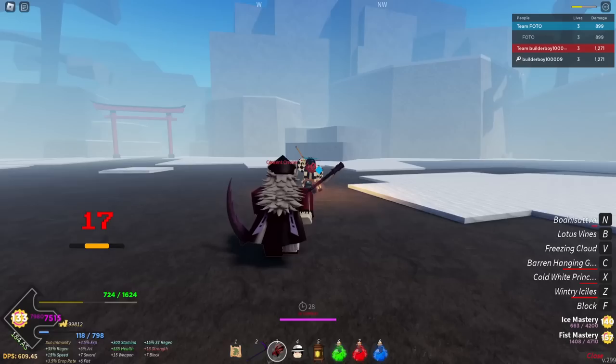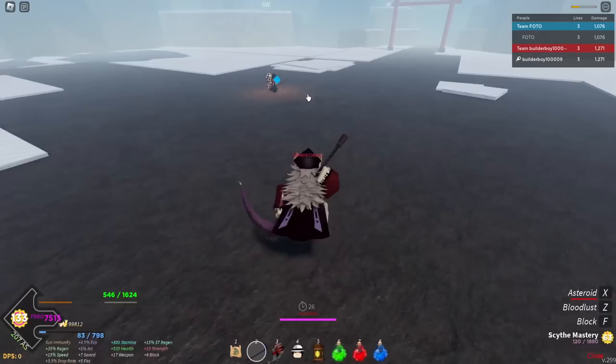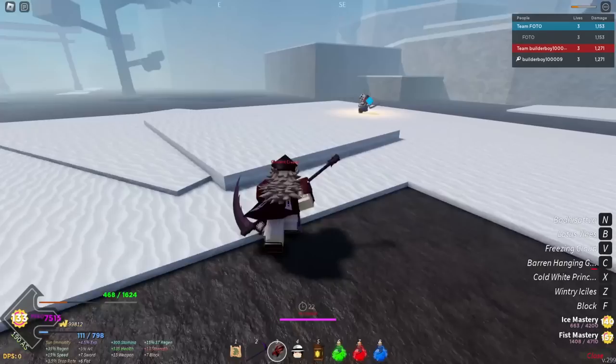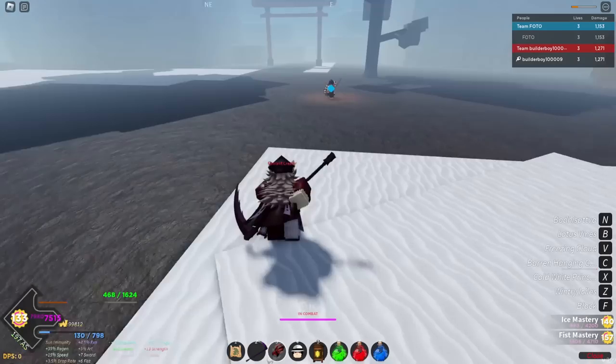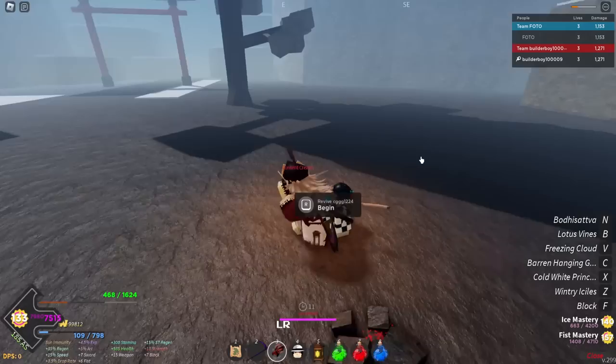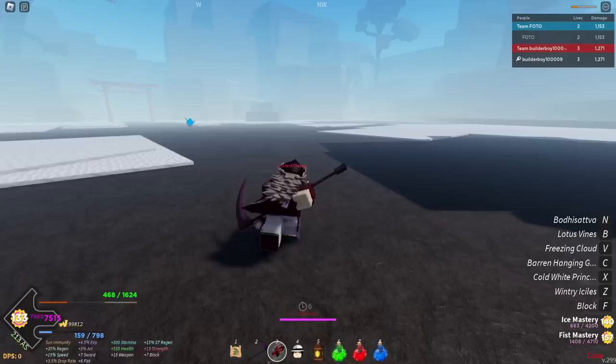I tried to infinite combo this guy but miserably failed. This guy's in my server by the way. This is my first time PvPing in the game. I'm actually kind of low but he's low as well. I just need perfect timing here. I'm trying to push him back but he keeps running. Wait — is he down? He's down! Let me execute this guy. It's G. Okay, that's actually not bad — we won! That's our first PvP.